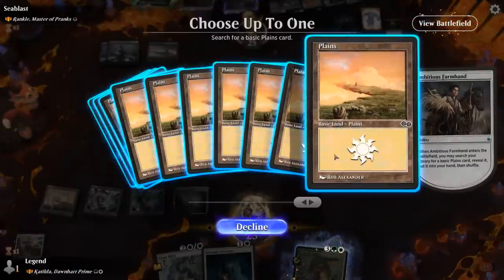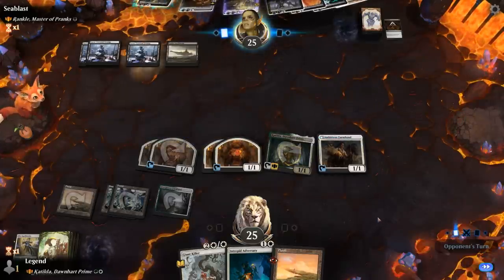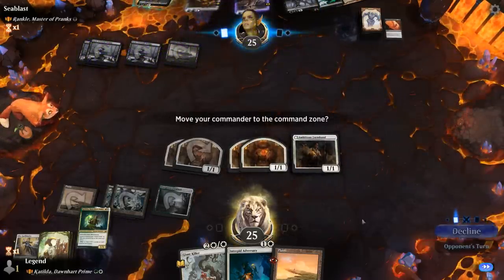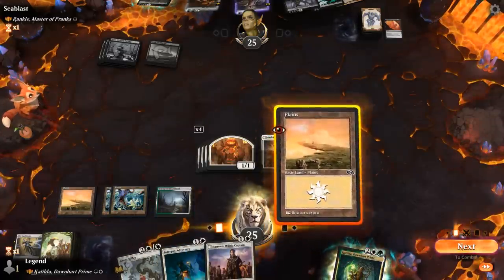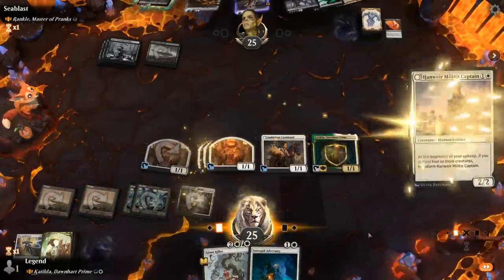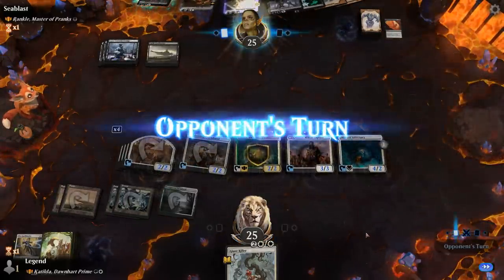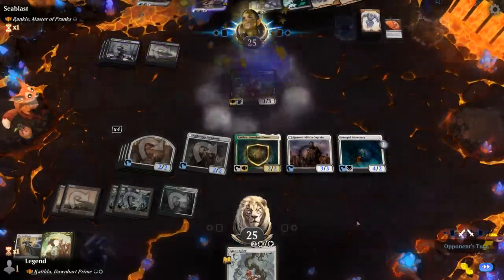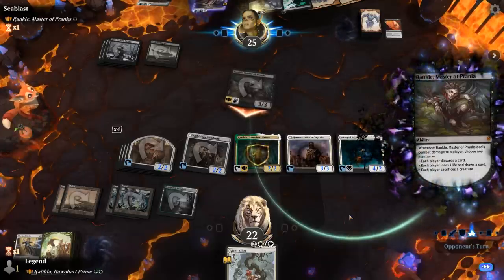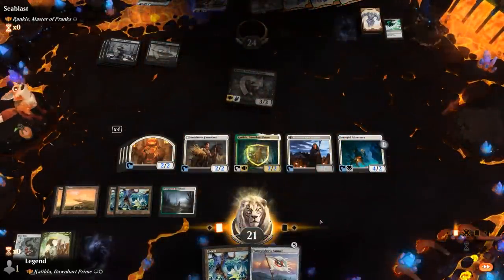Remorse takes out Katilda. Ranger Captain is great — if we replay Katilda we can still play Captain. We also play Adversary with one counter on it. They now have two creatures to deal with. Rankle attacks and we're fine to discard Giant Killer. Militia Captain transforms into Westvale Cult Leader, and Vanquisher's Banner was a great top deck. The opponent has seen enough. Awesome, on to the next one.